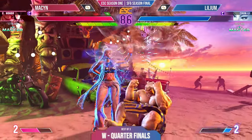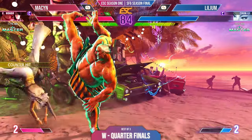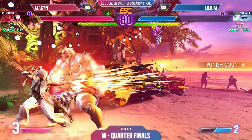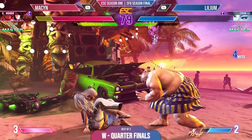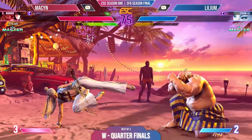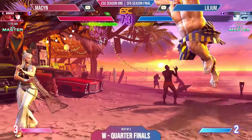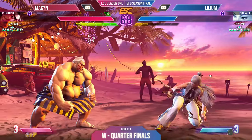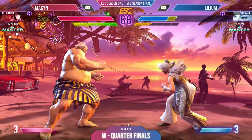Lillium putting a tiny bit of damage there. Both players try to look for an opening, Lillium blocking. But I think Mason has found an opening and they are tearing it wide open. But Lillium puts some more damage down and throws it back. But Mason will block that move. Lillium getting their drive gauge back up now, some moves going in on Mason's side, but Lillium will block them.